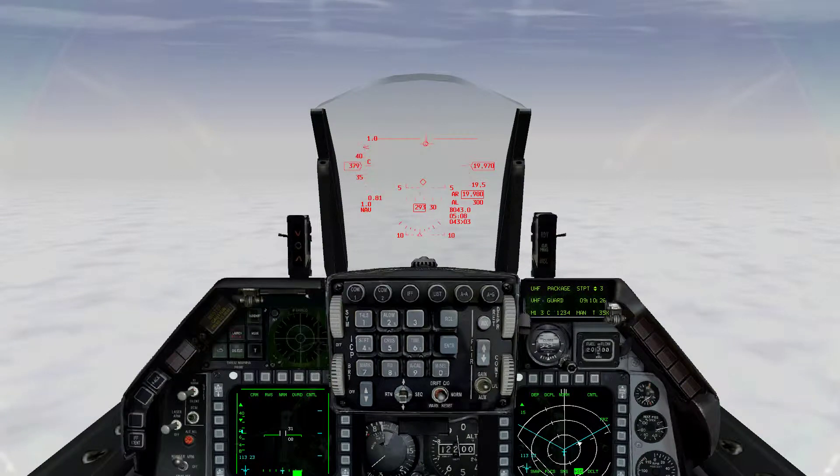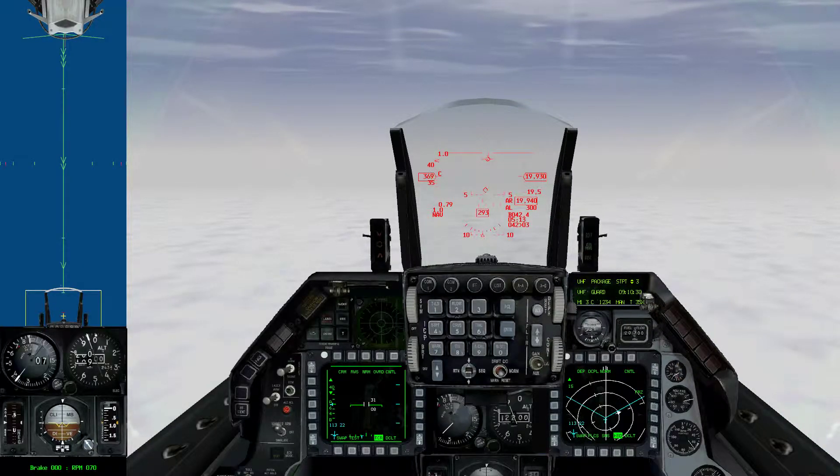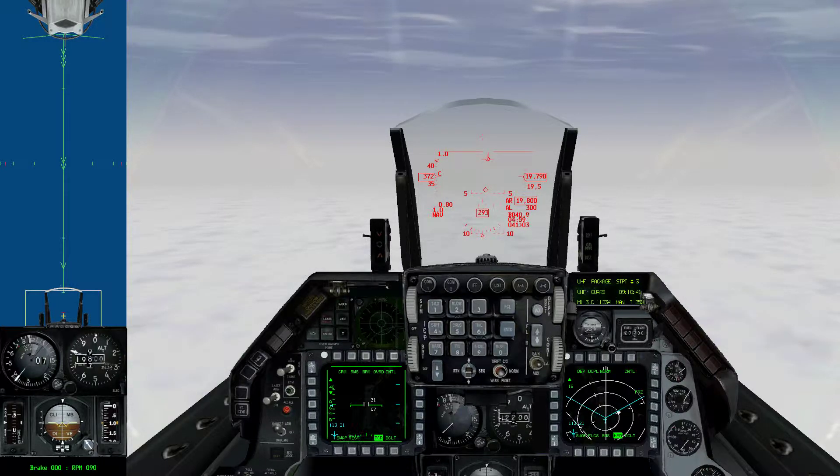I'm pressing 4 to enter dogfight mode and I'm pressing Shift+3 to bring up my situational awareness bar. One of the things I want to do today in this video is to show you guys how I practice my turns in Falcon 4 to practice turning and dogfighting.